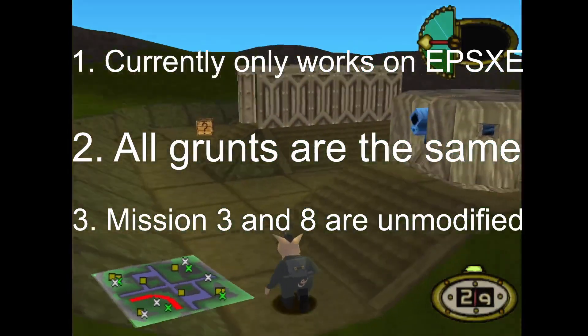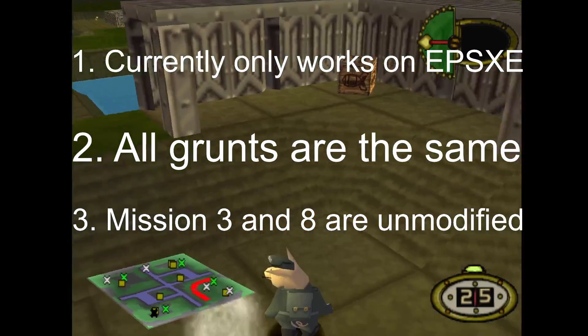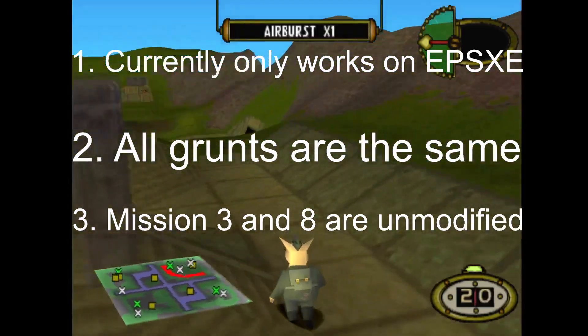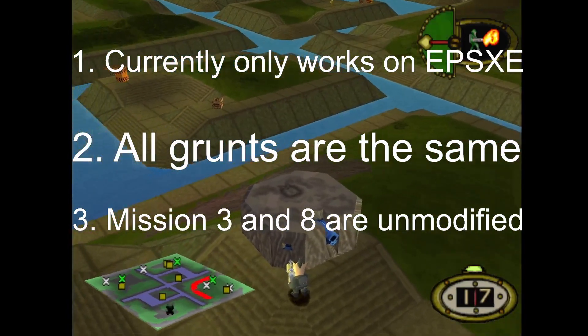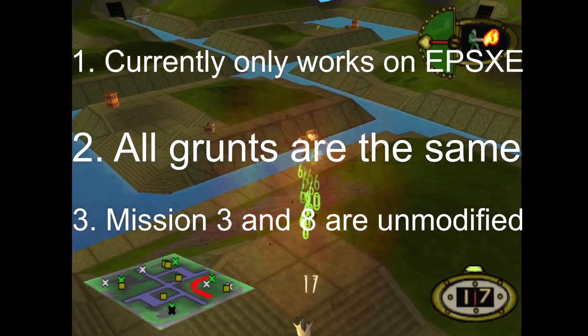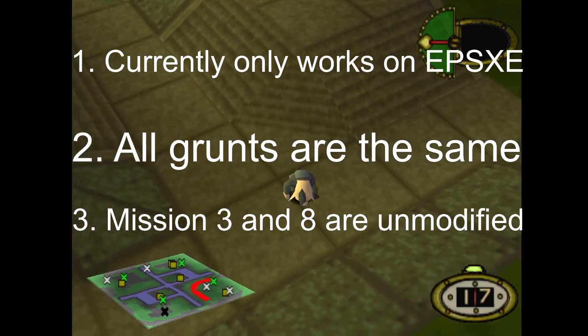Final point: Mission 3 and 8 are unmodified. The reason for this is because copyright protections or something prevents you from changing anything on those missions — especially mission 8. Mission 3 you can kind of get away with some things, but it really doesn't like it when you modify anything there. So therefore, mission 3 and 8 are unmodified, but every other mission has at least one modification made to it.